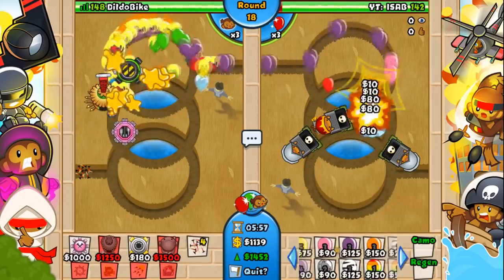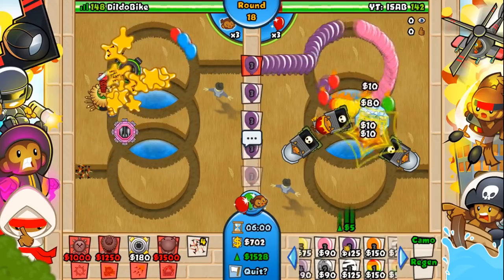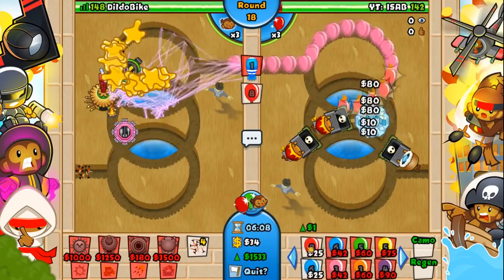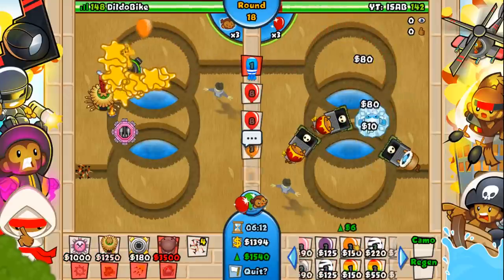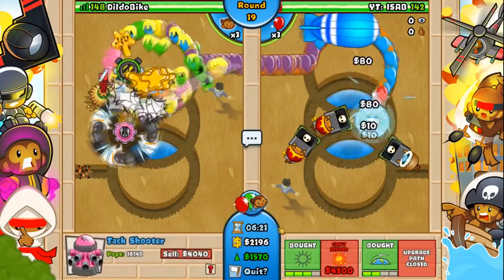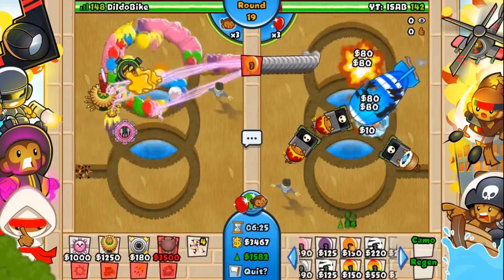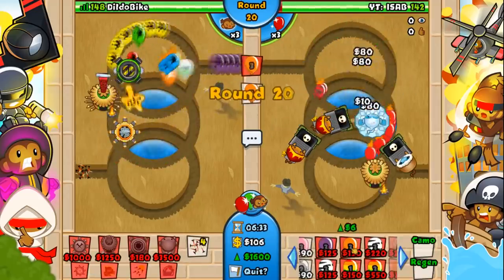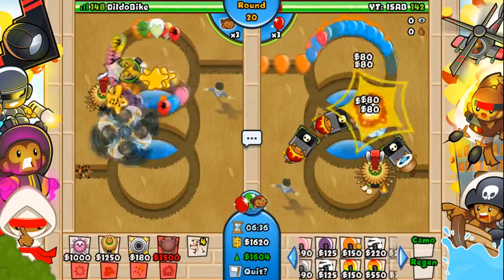I tested it out in practice mode, actually. I think it popped close to 30,000 balloons. So yeah, it's probably a little bit overpowered, and a bit of lag city, because there's so many sprites being made from the actual glue glob. Like, that's just not one singular object — it's thousands and thousands of objects, and that causes a lot of lag.